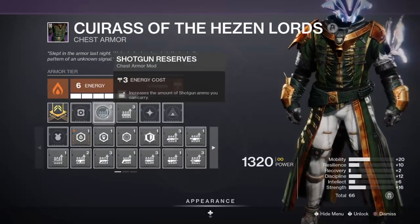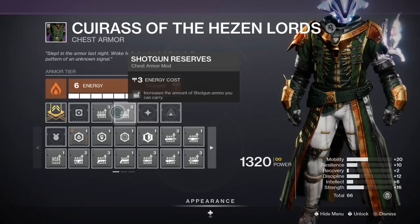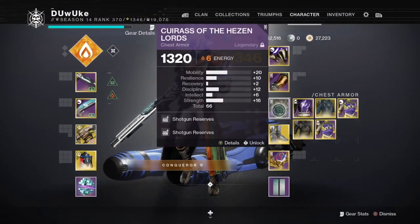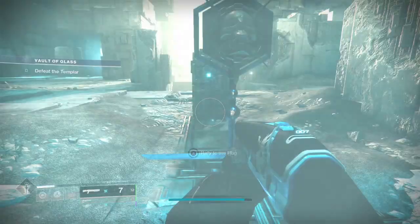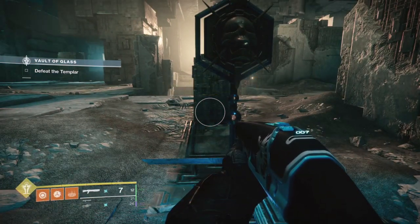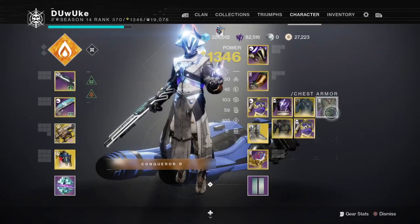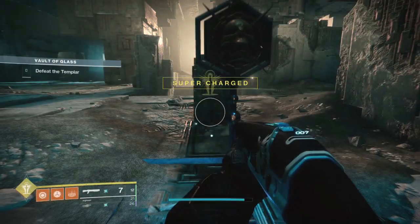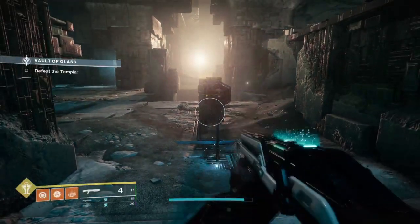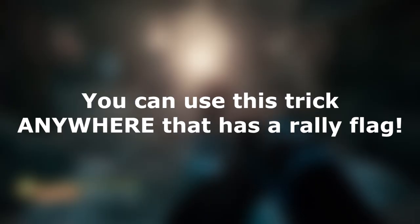This is also where a little trick comes into play. You will want to have a second chest piece with double shotgun reserves on before you rally the flag. In this encounter, while running double slug and Anarchy, your damage will be capped by the amount of ammo you have, and running double reserves allows you to increase that maximum total damage. After you rally with the reserve chest piece, switch to your Concussive Dampener chest piece to allow for maximum survivability. Note that this tip can be taken advantage of anywhere there is a raid flag with any types of ammo reserves.